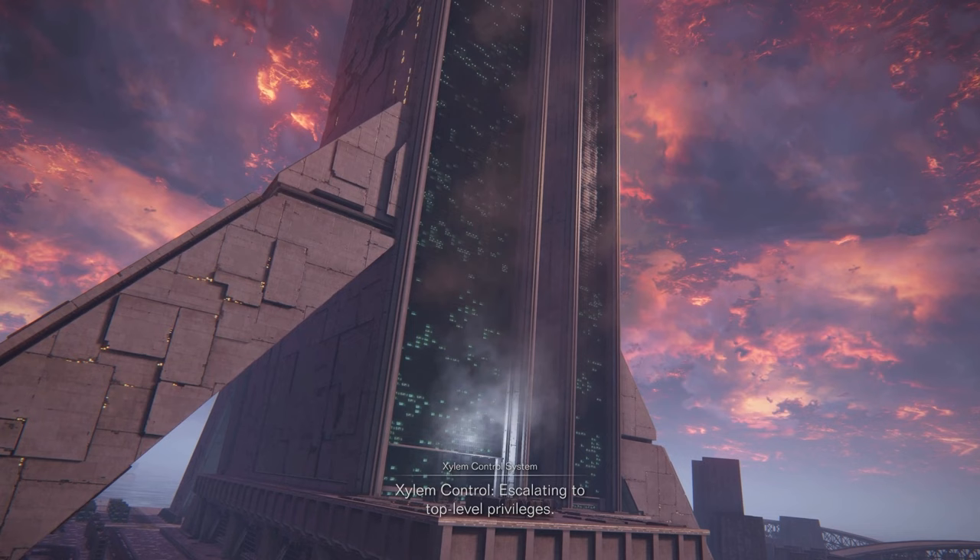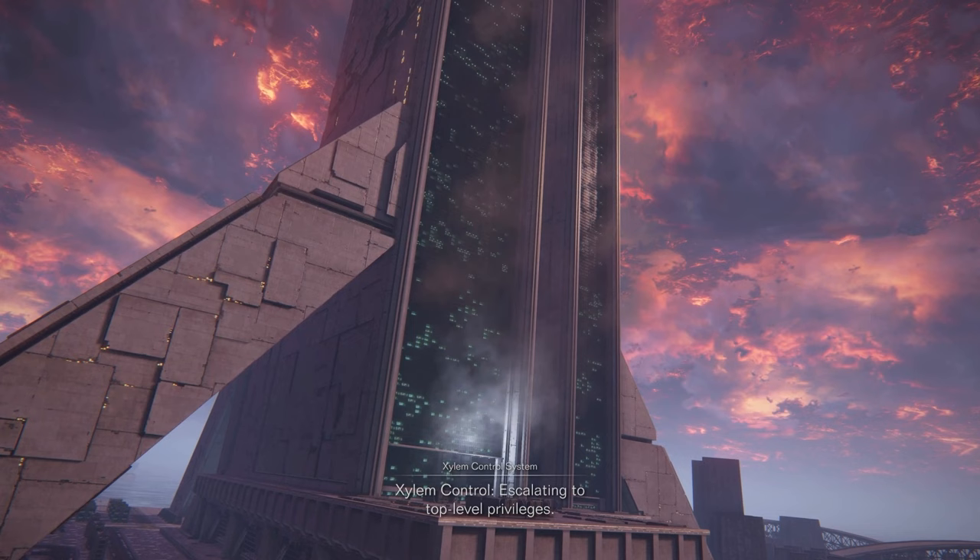I believe S-rank for this is as long as the Xylem still has its shield and the actual building doesn't take damage — you should get S-rank. My repair costs are very low, my ammunition costs are all right, and I still get the S-rank. I think the main thing is the Xylem itself — not 100% sure on that, but that's how I did it. Just use your radar to keep track of where things are, and of course the sniper locations I showed you — try and take those guys out as quickly as possible.